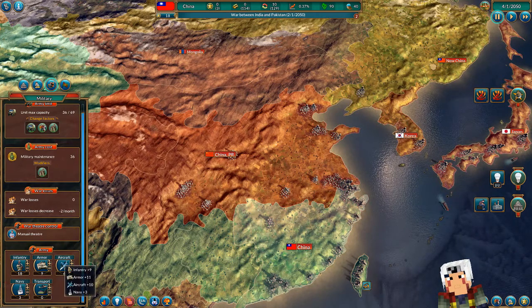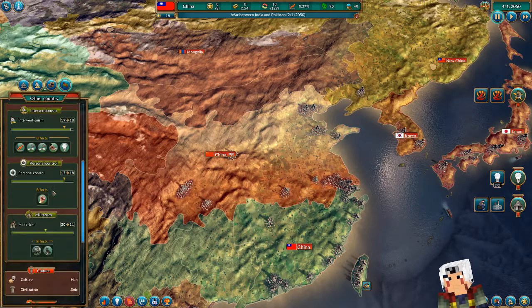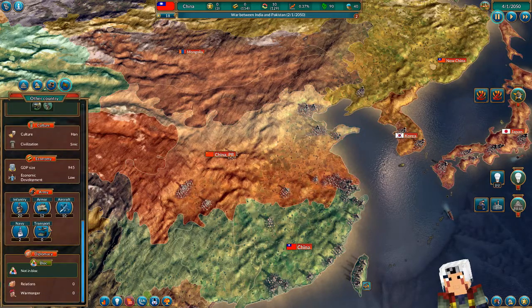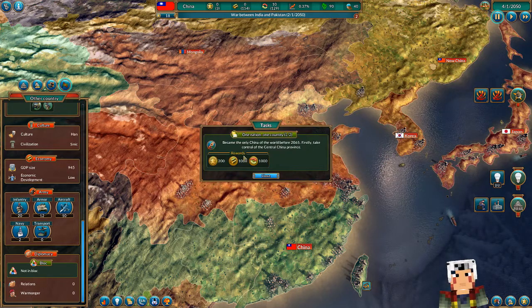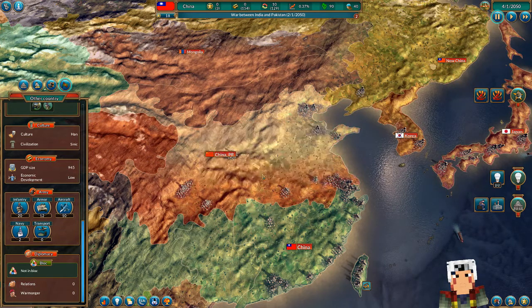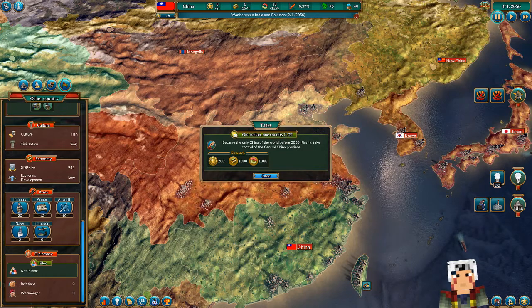If we just do adjacent countries, transports don't matter. Task: became the only China of the world. First, take control of the central China province — and that gives me all of that, it's one of two. Afterwards is New China but I can't see that one yet.